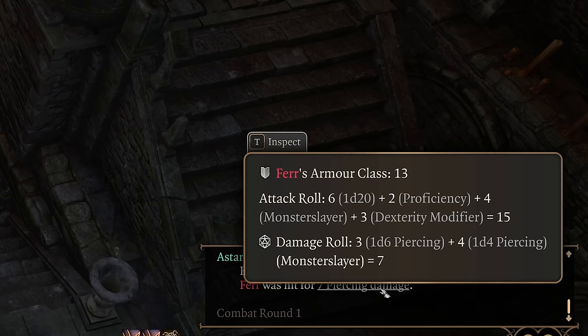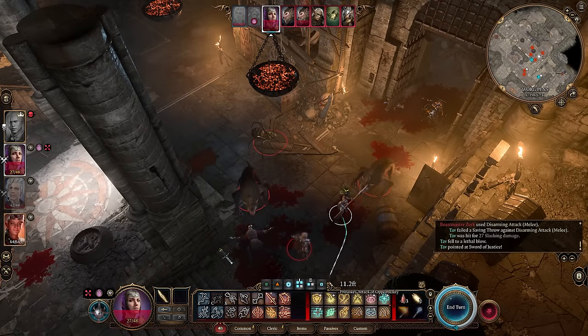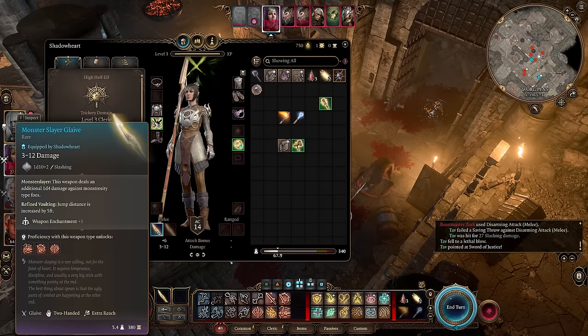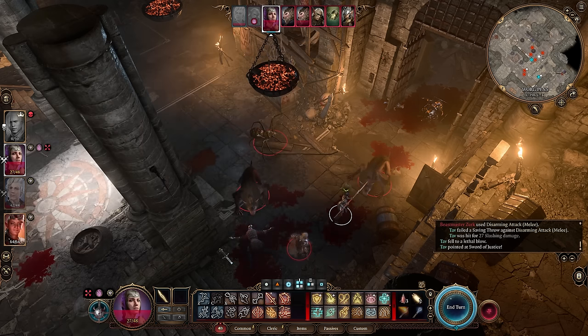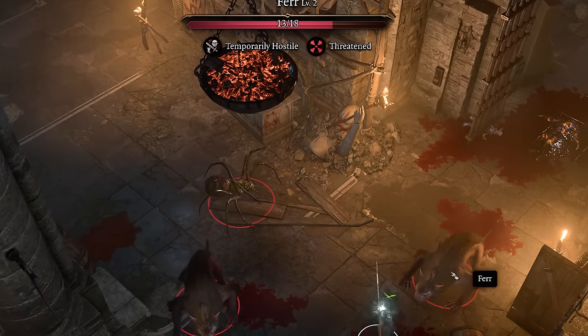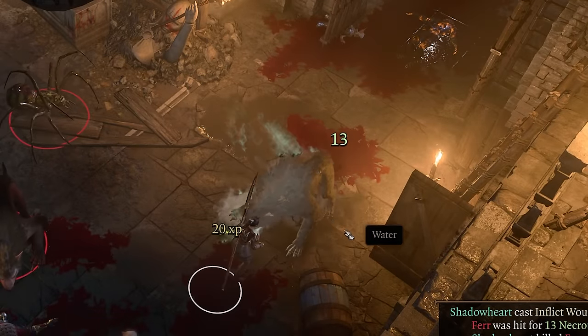Not only that, but the glaive also gives a 1d4 bonus to attack rolls against monstrosities for ranged attacks as well, so you'll hit more often. And if that wasn't enough, this also applies to spells — not something you'd expect from the tooltip at all. A nice bonus on top of that is that jump distance is increased by 5 feet, perfect for a spellcaster with annoyingly short jumping distance.